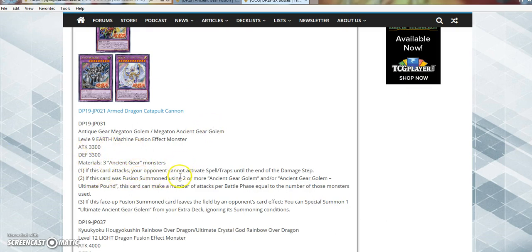It requires 3 Ancient Gear monsters. If this card attacks, your opponent cannot activate spells or traps until the end of the damage step. Its second effect is that if this card is Fusion Summoned using 2 or more Ancient Gear Golems and/or Ancient Gear Golem Ultimate Pound, this card can make a number of attacks per battle phase equal to the number of those monsters used. And the third effect is if this Fusion Summoned card leaves the field by an opponent's card effect, you can Special Summon one Ultimate Ancient Gear Golem from the extra deck. Only problem I see with this card is that Kaijus are a thing and Ancient Gear kind of loses to itself.